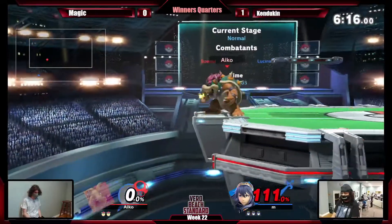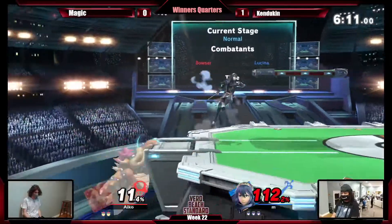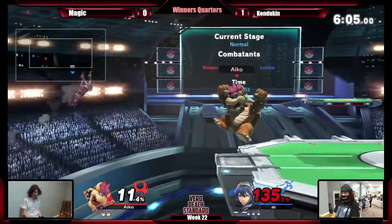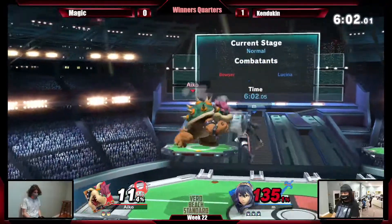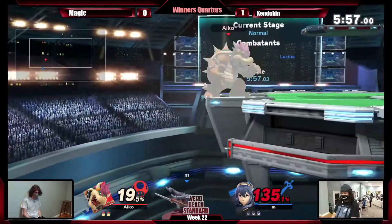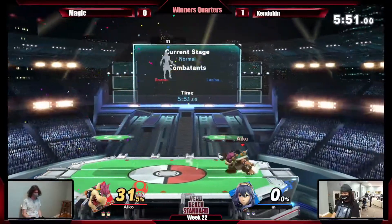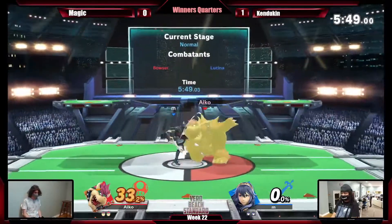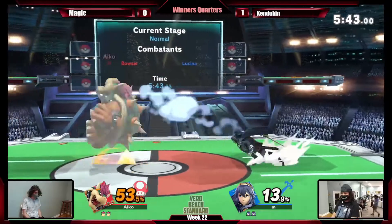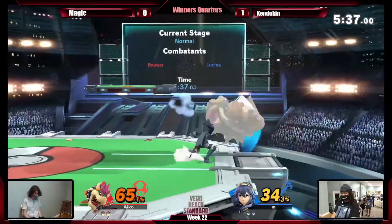I was playing on Pirate Mytho today. So what you saw — when I was playing the crew battle. So we got Magic and Kandukin. I got a nice B-reverse from Kandukin with the bow. It's a good way to answer the air — a nice option to prevent them from coming up into the air.